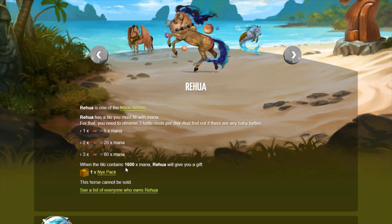When the tiki fills up with 1600 mana, you will get a Nyx pack. I think this will take at least three months, maybe more. It just depends on how lucky you get with the number of turtles that you find every day. The one Mori divine I have takes about two months to drop its Harris pack, and it only has to fill the tiki up to about 1200–1300 mana — not as much as this one.